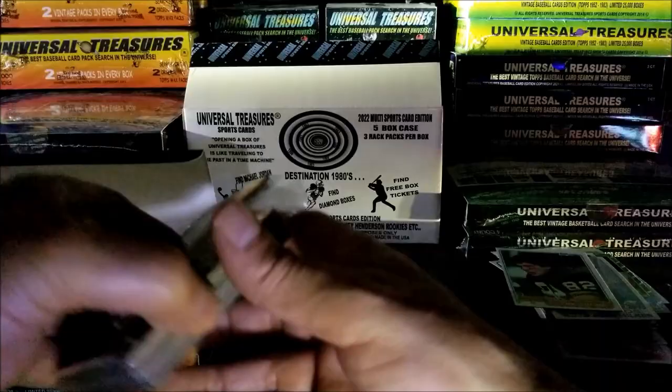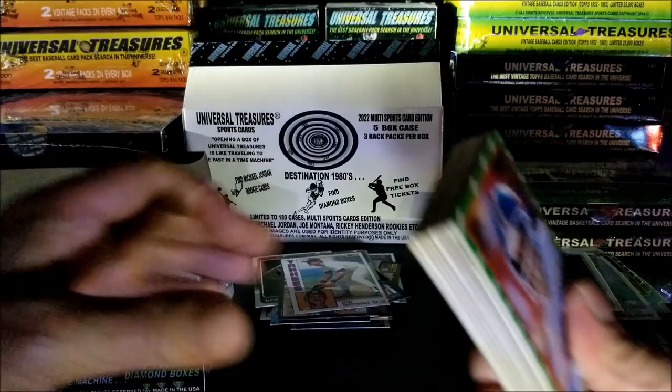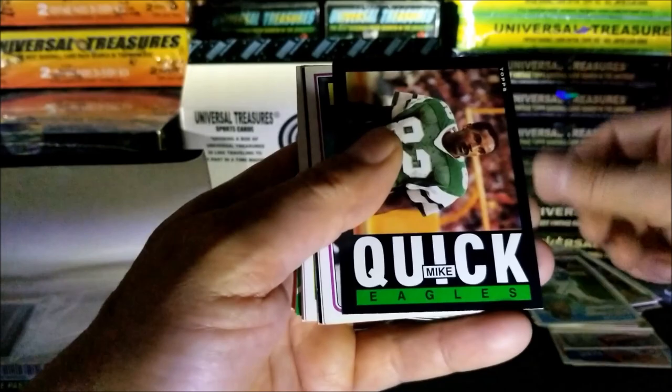Here we go, third and last pack - John Elway is on the top. Come on last pack magic, let's see what we get. John Elway, Pat Underwood, Sam Adams, Pete Rose, Lascell Thompson, UL Washington, Mike Quick, Dan Fouts, Ted Simmons, a 1985 Topps football checklist.